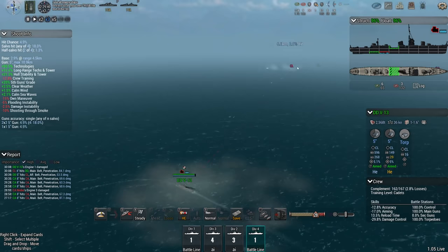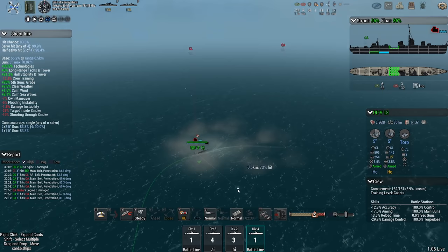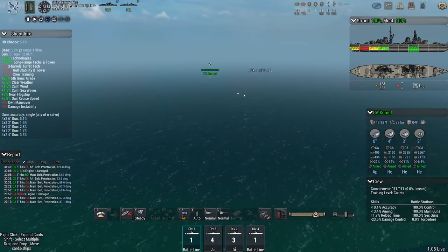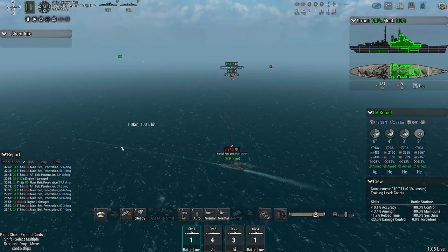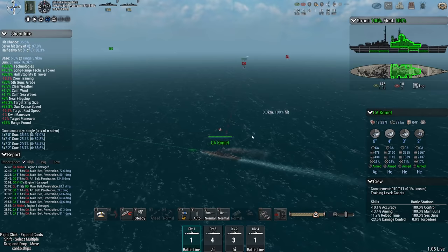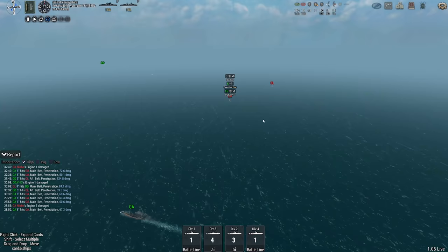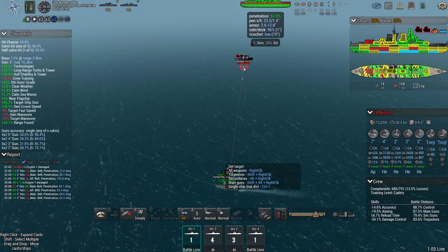You also launched against the destroyer? Fish in the water. Full pen with a 5-inch HE shell — these things have absolutely paper-thin armor. Flooding. Maintaining AP pressure. More flooding — you're going to completely lose this cruiser. This is what happens in smaller battles: you get much more opportunity to deal damage, because you don't constantly have to manage the torpedo threat from 15 different ships. Got to be careful not to run into those torpedoes with my own ship.